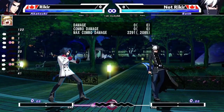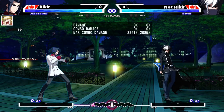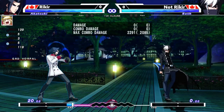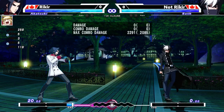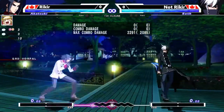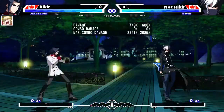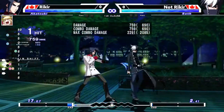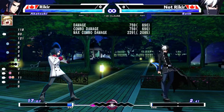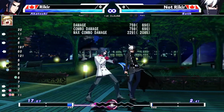One of the most important things to note when you Chain Shift is that you convert your grid blocks into meter. The conversion rate is: if you do it raw, it's 20 EX meter per block. If you do it on block or on hit, it's 12% per block. If you do it while canceling a special move, it's about 4% or about 8% for certain moves.